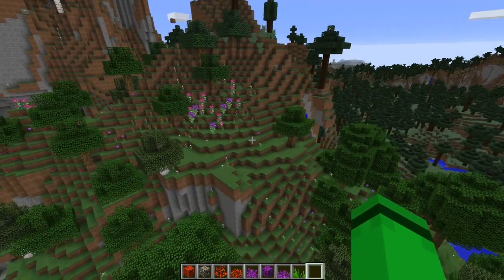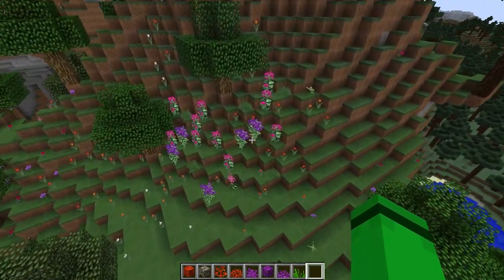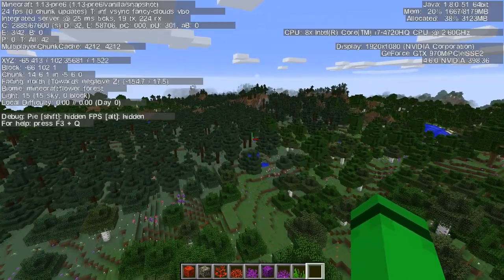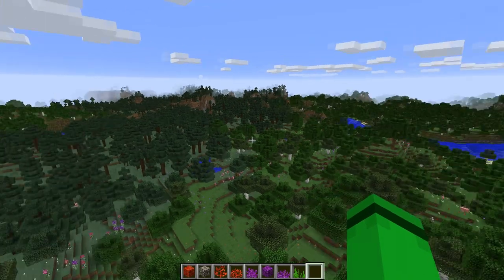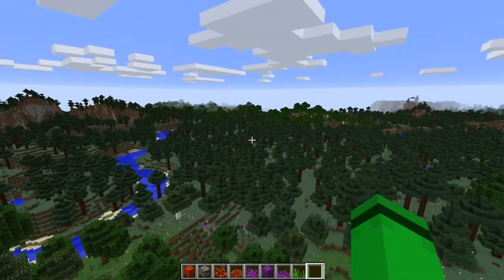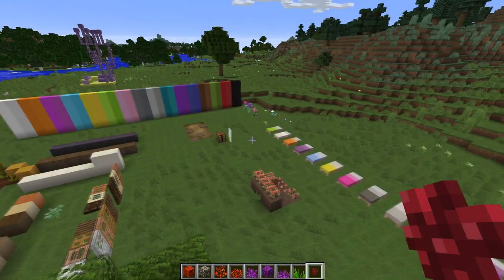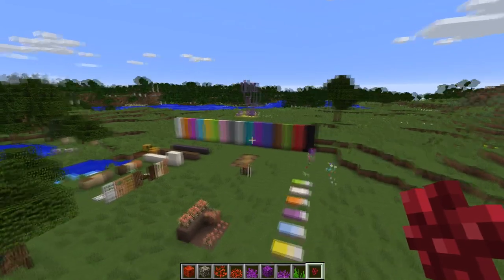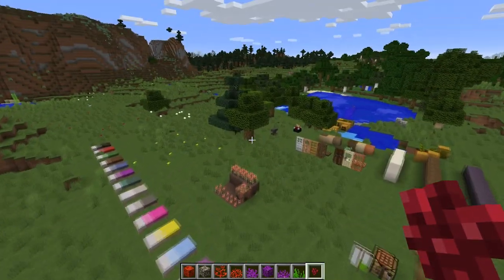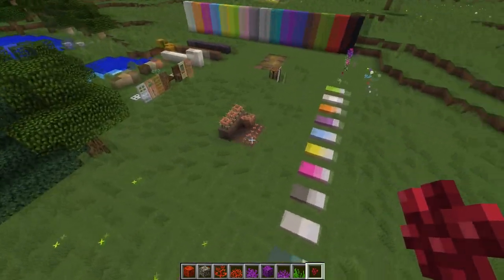We do have to talk about Netherwart. I have some Netherwart growing in different stages back at my spawn area, so that's where I'm heading now. I can't figure out teleporting in Pre-6 — this is 1.13 Pre-6 and they changed it a little bit — so I have to manually find my spawn area. Somehow I found it again, which is nice. It's nowhere near the spawn coordinates — it must move a little bit. I've got Netherwart growing on some Soul Sand down here.